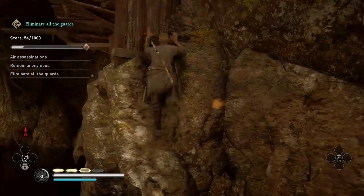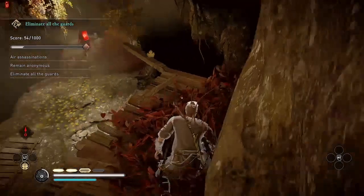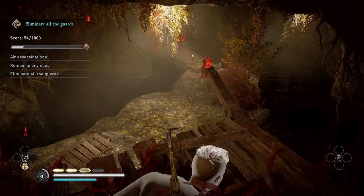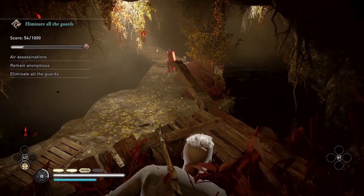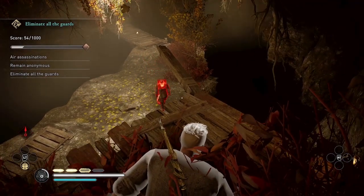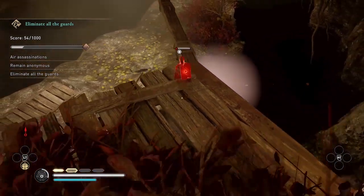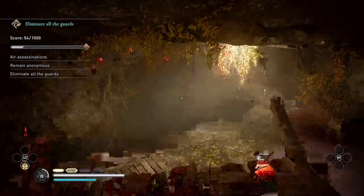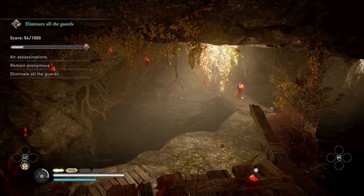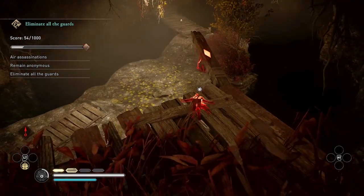Now I'm going to come up to this platform and wait until the second guard returns to that spot on the small platform over the water. I'm going to use Thorn of Slumber to put him to sleep, and then once he's asleep, I'm going to wait for the third guard to come over and then air assassinate him.